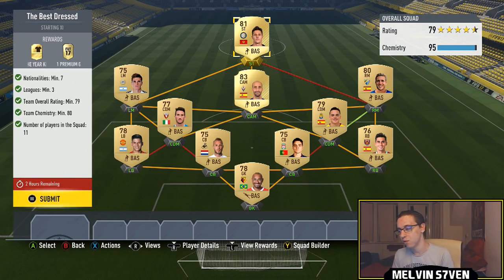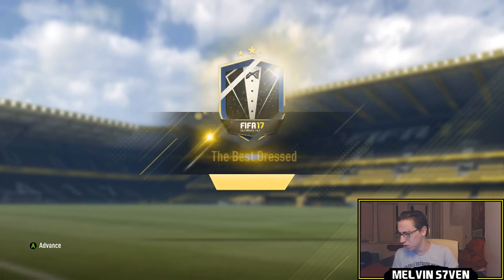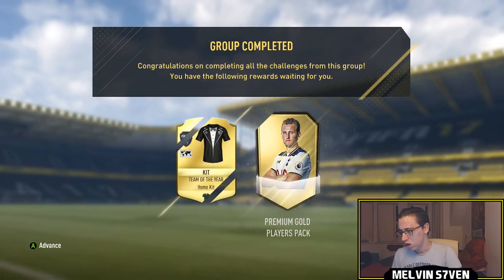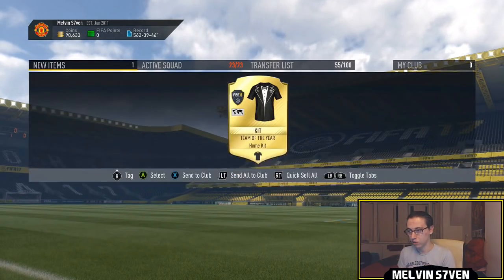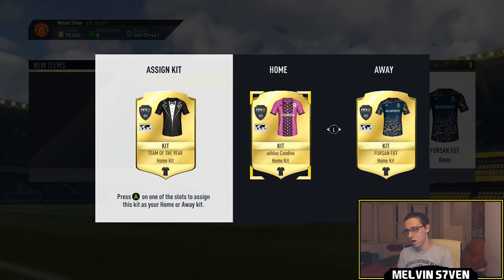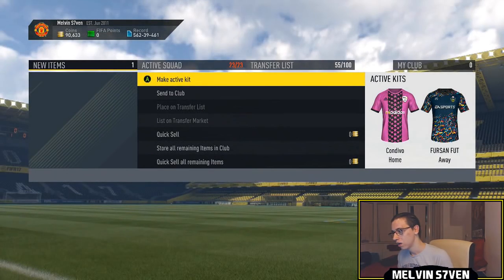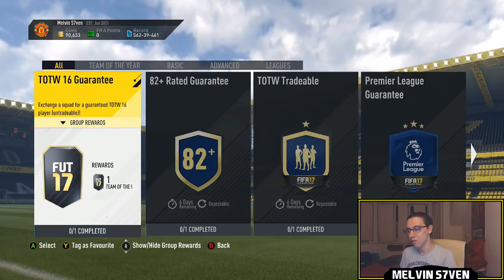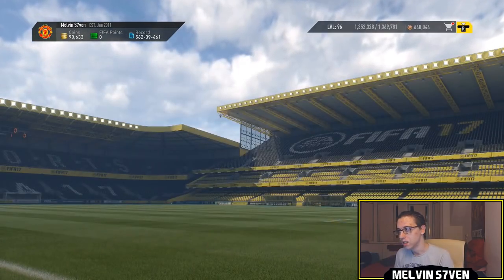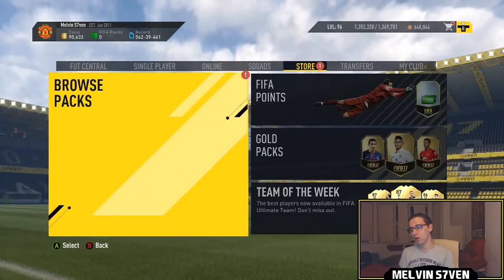It's very, very easy. Even if all of this has loyalty or whatever, the chemistry will drop to 84 — you only need 80 chemistry, so it's really really easy. You get a premium gold players pack — that's a 25k pack — as well as that nice looking Team of the Year kit. I like that pink kit, I'll apply it there, though a lot of people seem to back out for that Adidas kit even though it was free from EA.